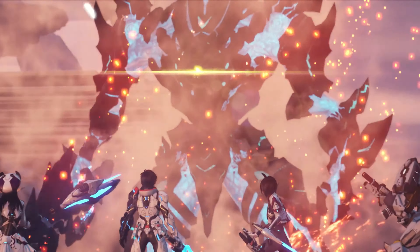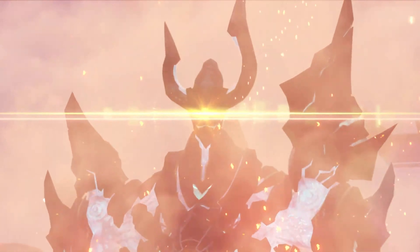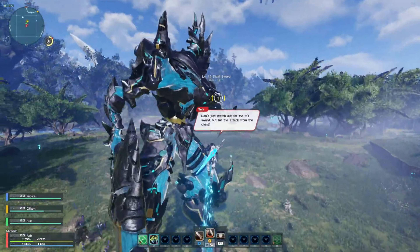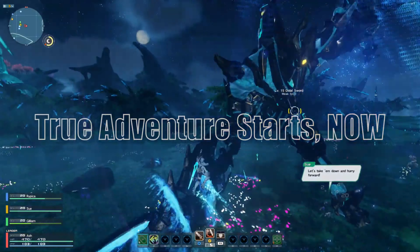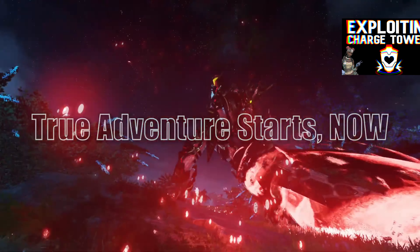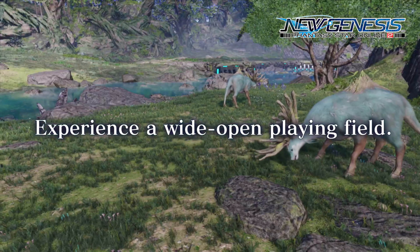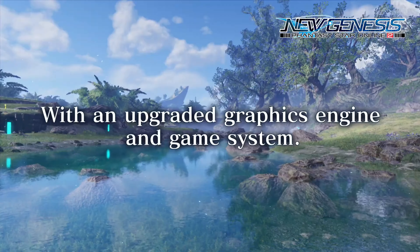You can also share emotes and other registered data between both games. Some things that will not carry over include your levels, XP, skills, Photon Arts, Techniques, and the currency that affects the economy — although Star Gems and Art Cache will be account-bound and transferable between both games. Sega also lets us know that we can bring our weapons, units, and mags from PSO2 into New Genesis, but they warn us that their functions, abilities, and appearances may temporarily change.